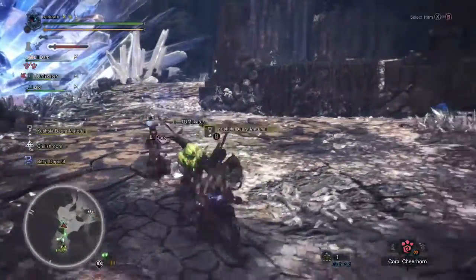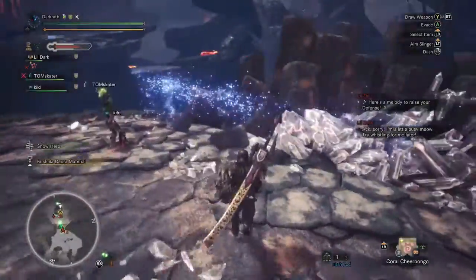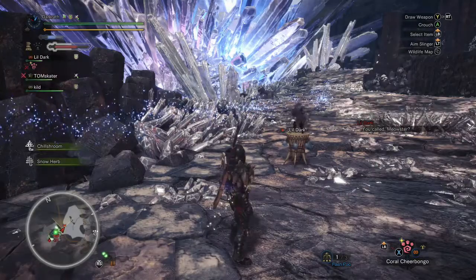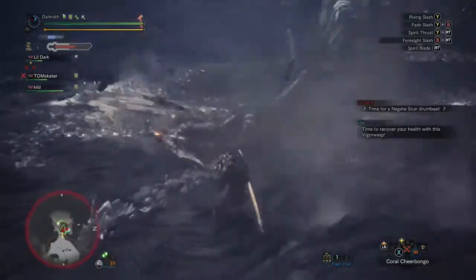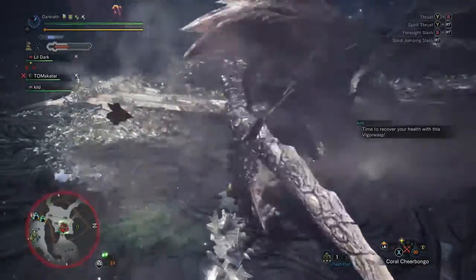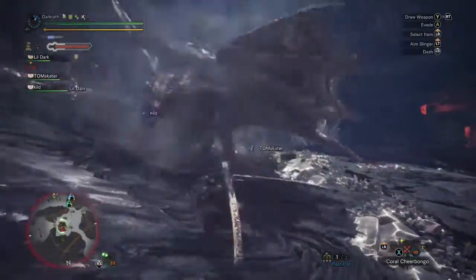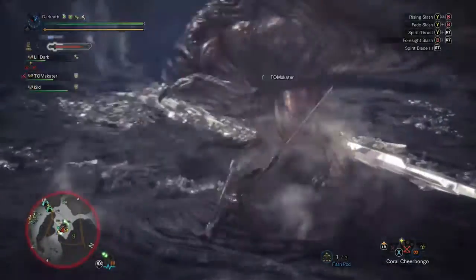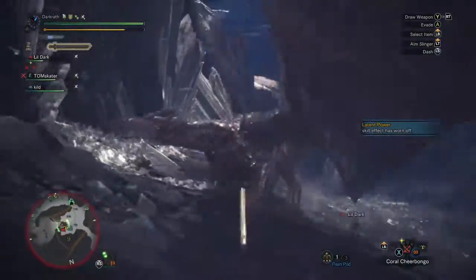I'm going to try and position for an attack. He's got a tornado up again — it is awkward to get to him when he's inside the tornado. There's a pretty decent place to get on his back here; there's a reason you can slide to get there a bit easier. I don't know why I'm not getting affected by the wind right now.